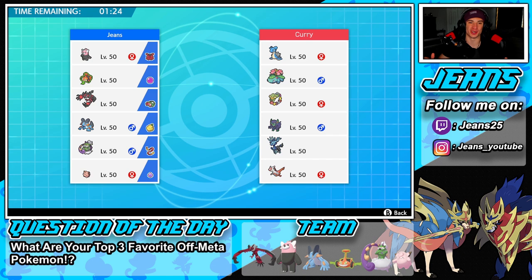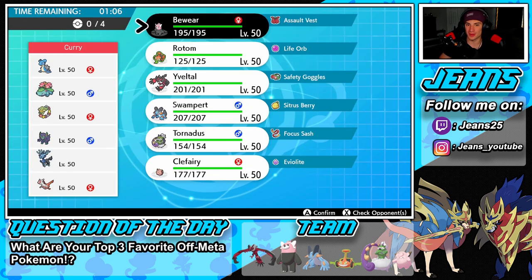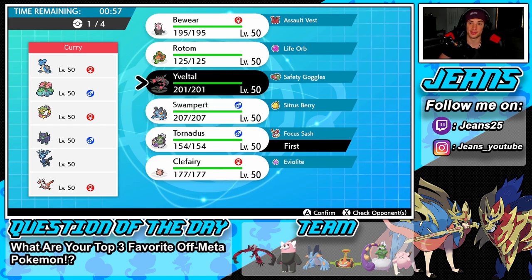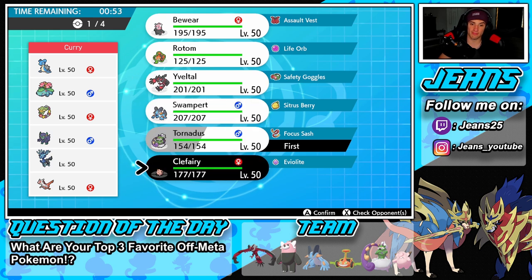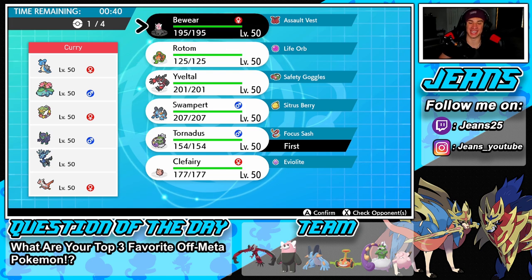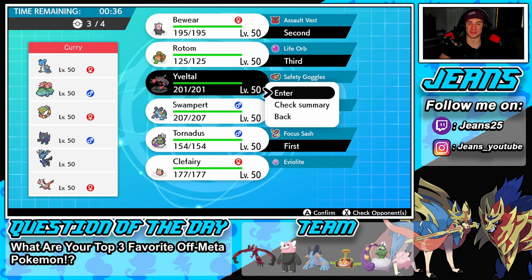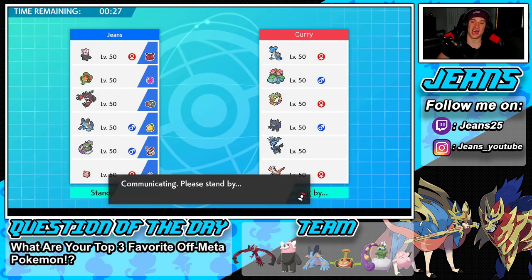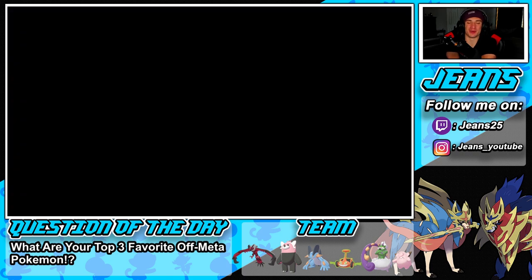I'm very happy with how this video is going — we got ourselves a win with Bewear, that's all I wanted! But this video can be even better if we win Battle 3. He has a Lapras team alongside Venusaur, Conkeldurr, Grimmsnarl, Xerneas, and Latias — looking hectic. I might lead Rotom and Yveltal here. Actually, I'm gonna lead Bewear — I'm loving this guy right now. Beware and Rotom lead, with Tornadus and Swampert in the back. Let's get it!